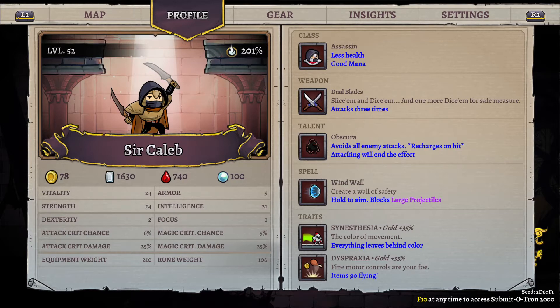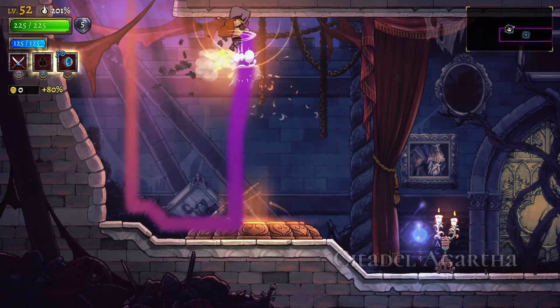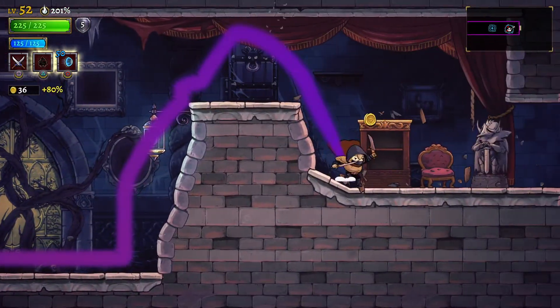Hello and welcome to another video in this series from Rogue Legacy 2. We're gonna be talking about the Assassin class with Sir Caleb. This class has less health, of course, like any Assassin or Thief class, and it has okay amounts of mana. It has dual blades which attack three times, creating good DPS for the class as long as you don't get hit.